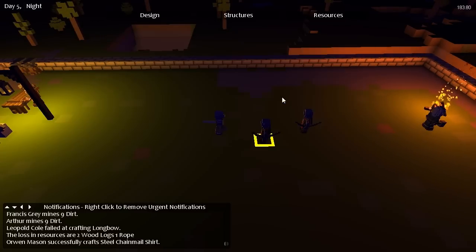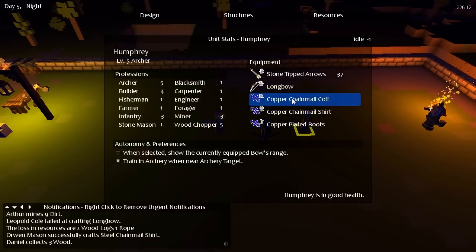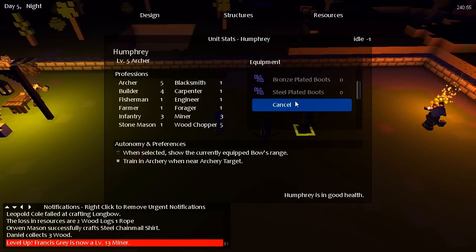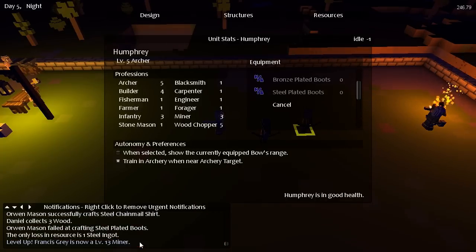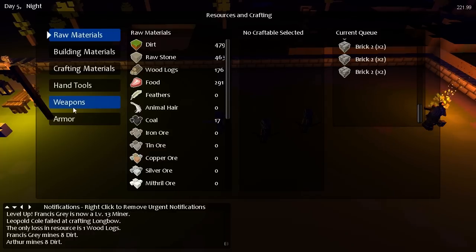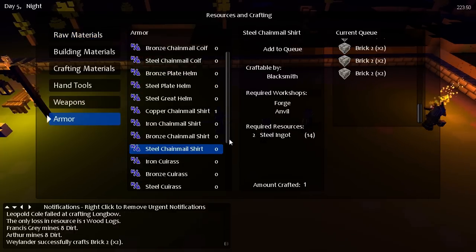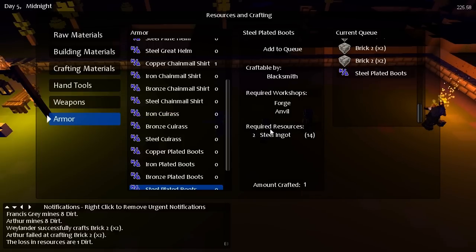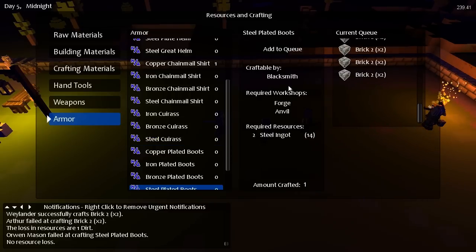Can we upgrade one of you — maybe you, Humphrey, you're good — to steel? Steel chainmail and steel boots. The steel boots can move... you failed the steel boots. We'll still get you some steel boots, mate. Steel plated boots, add to queue. Is it going to get made? Maybe they're getting interrupted from making, maybe it's a bug. Failed again.